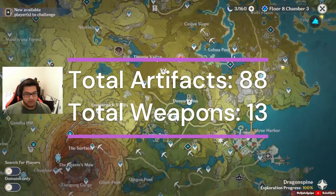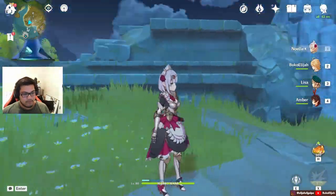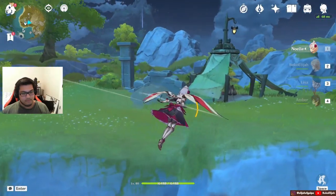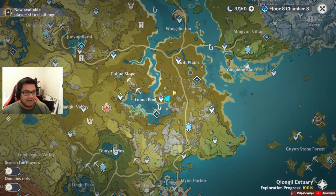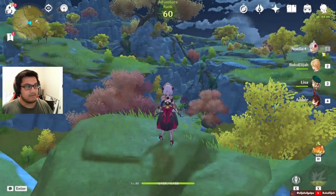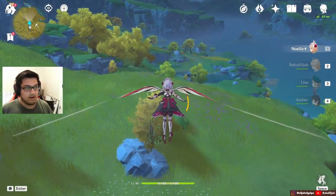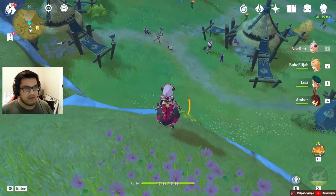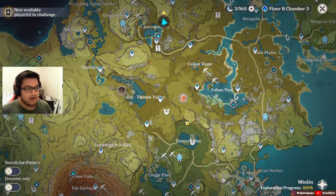Then we'll be going over and showing you extra areas. So the first extra area would be here by Luhua Pool. Right here there's like three, but I've capped so I can't get more. Then you can go over here, and if you go north you can look on the minimap and go over here with the treasure hoarders — there's three around here. I think one of them is a weapon. I don't like to go down there — it's only three, and I usually try to go for four or more.